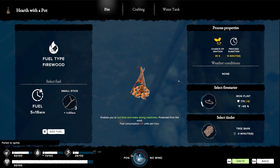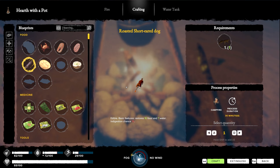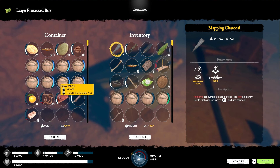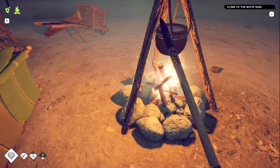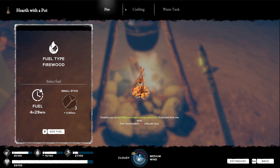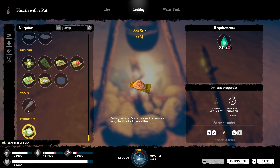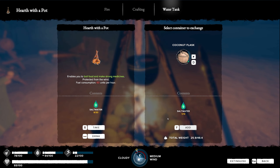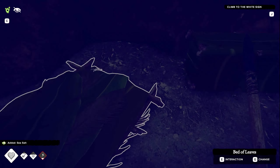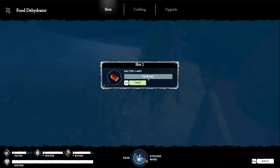Ignite, ignite. Oh crap, let's try again. Let's craft this first. Anything else that needs cooking? Nope. Four days, I'll keep that. I will craft some more sea salt in that case — two hours and 24 minutes, so I've got plenty of fuel. Let's add some more and now craft some more. Extinguish and go to sleep. Crap, it's raining again. Let's check the food dehydrator.